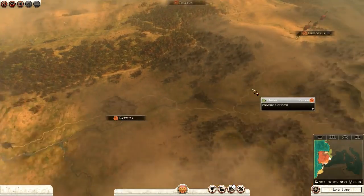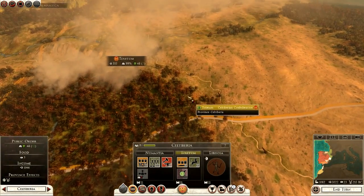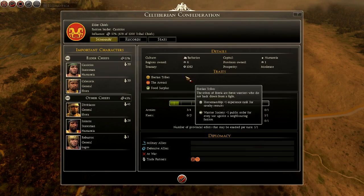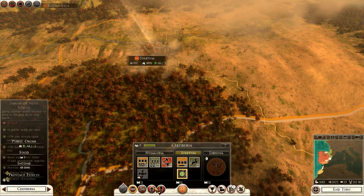Let me double-check my province up here — Toiletum. Yes, I can have one more army, so I'm going to raise a force here.